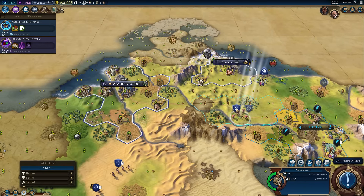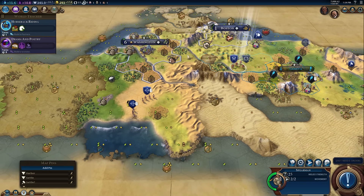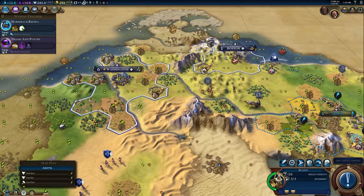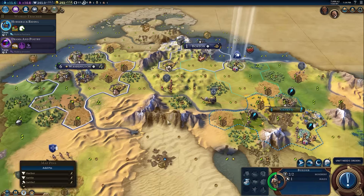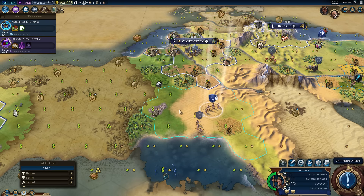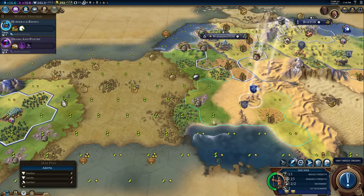So where would you park this spearman right now? He's got no task. I would park him in between Boston and Washington on the Washington side of the river to deal with barbs that are going to spawn in that tundra to the north. Wait, that one actually had a promotion available. He's fortified, he can't do anything this turn. And these two may be in between in case there's barb camp spawns.